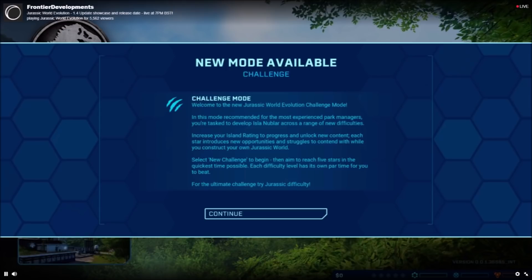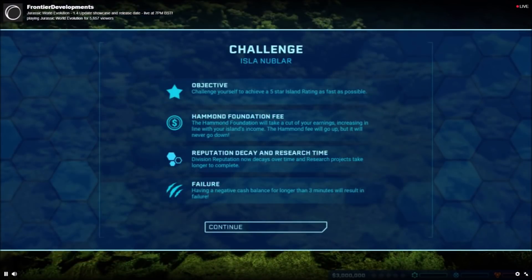For the specific dinosaur size changes: the Ceratosaurus is changing from 9.6 meters down to 9 meters; the Tyrannosaurus Rex is going from 14 to 13.5 meters; the Spinosaurus is going from 13.7 to 15 meters, making her taller but less bulky than the T-Rex; and the Giganotosaurus is going from 12 to 13.5 meters, which is a big increase.